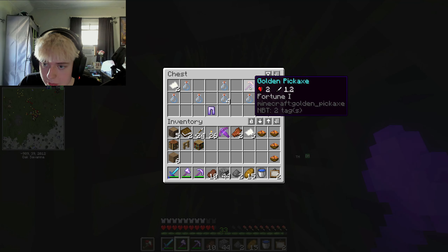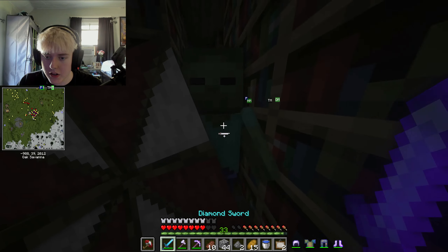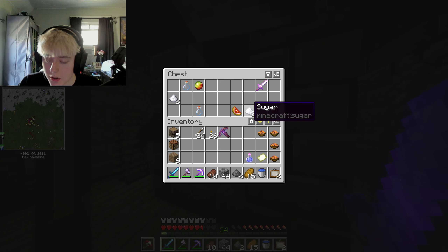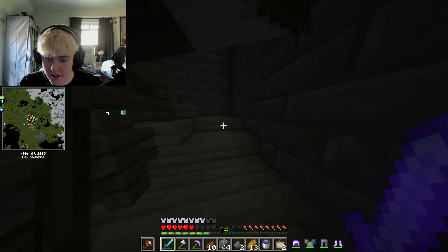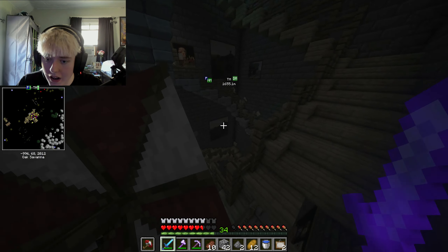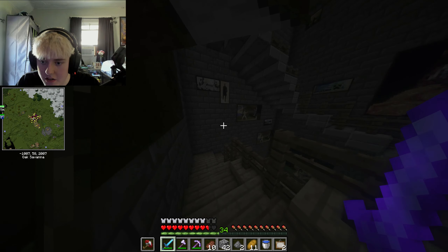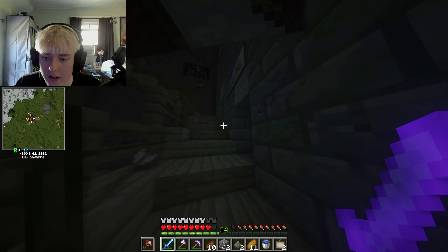I didn't actually expect that to be useful - but it's an empty map, I'll take it. I don't care about the pants or the books. I found a Potion of Swiftness - I'll take that - and some potion ingredients, I'll take all of those. There were a lot of rooms I missed so I'm going to have to go back in. Why are there so many little books? What are all these random rooms?